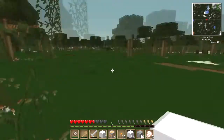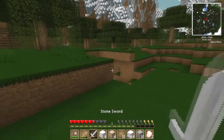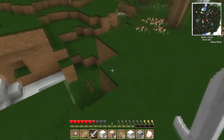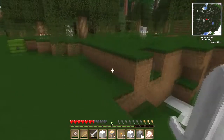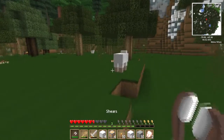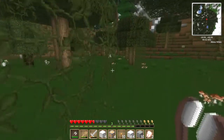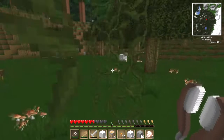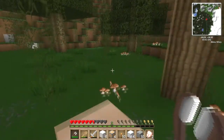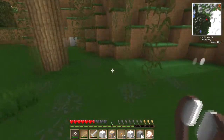Let's find another sheep. How much have we got? We've got four bits of wool actually, so we've got enough to make a bed. That's good. We need to get some more weapons though. There's another bit of wool - snippity snip, thank you. We've got some mushrooms, let's grab some mushrooms.